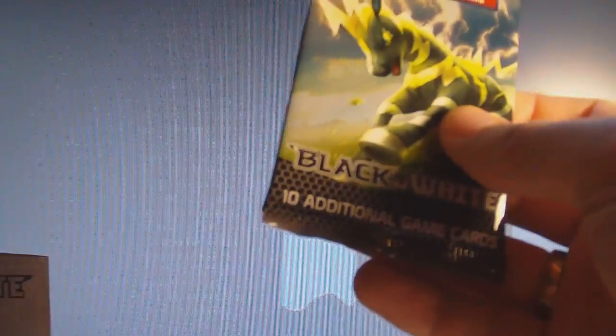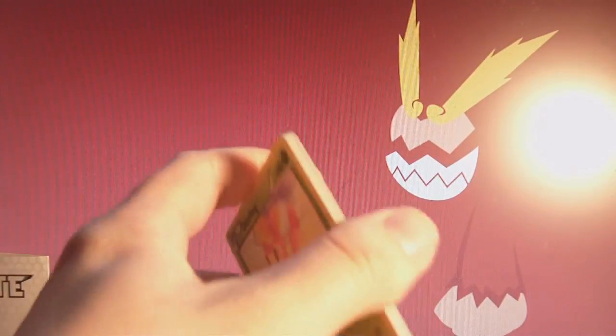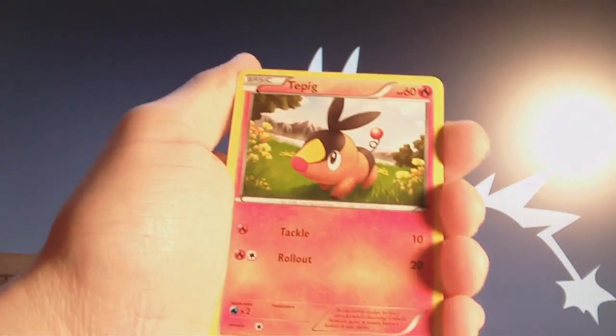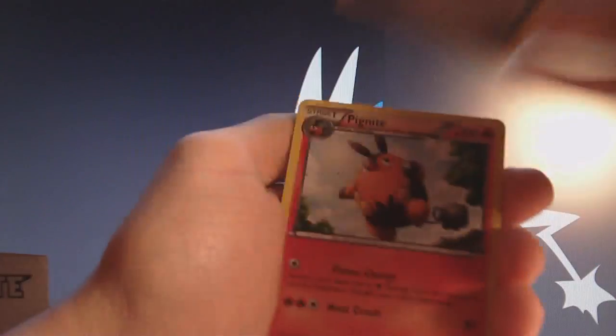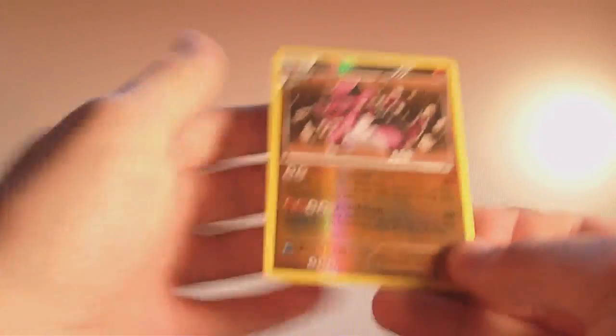Now for the packs — start with the Ziptrike pack. We have a Deerling, Joltik, Tepig — finally have this Tepig that I needed — Venipede, Energy Search, Pignite, Buffalant, and Klang. The Reverse is a Rare Krookodile, which I also need.